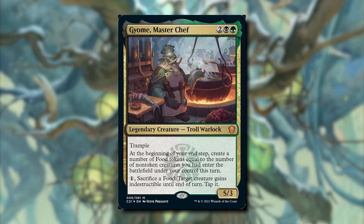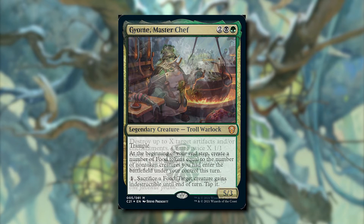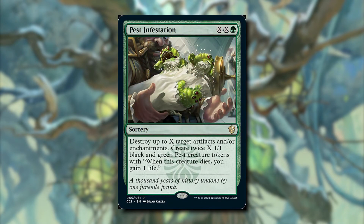Gnome Master Chef supports the food token sub-theme: at your end step you create food tokens equal to non-token creatures that entered this turn, and you can pay one and sacrifice a food to give a creature indestructible. It might be an interesting commander but it just doesn't fit here. Pest Infestation for XX Green destroys up to X artifacts or enchantments and creates twice X 1/1 pest tokens, but there aren't really sacrifice outlets in the deck. Committing that much mana to a removal spell that makes tokens just isn't what we want.